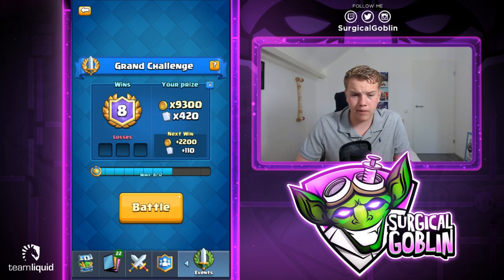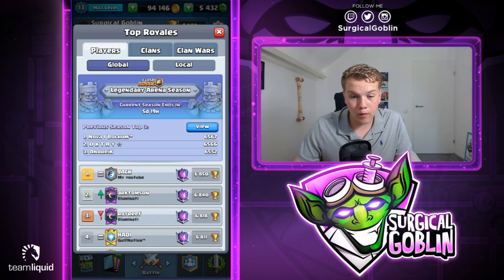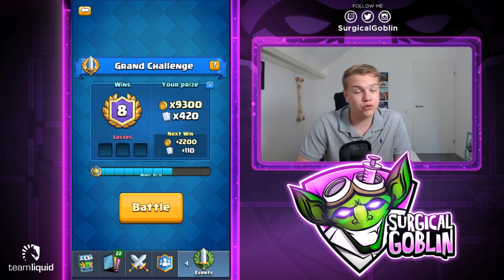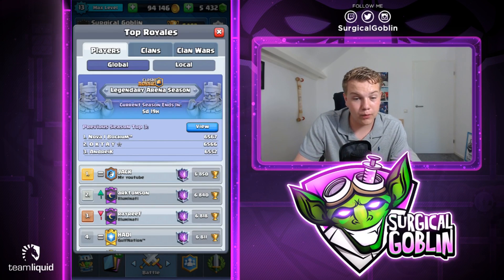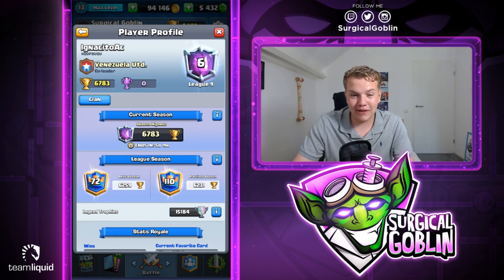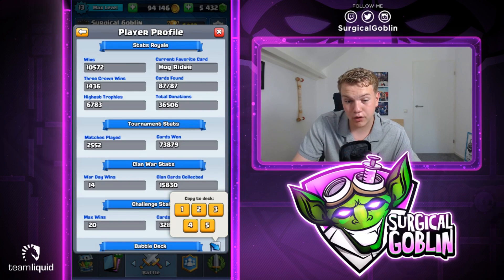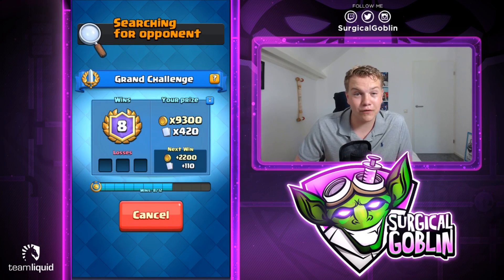Really strange deck — Valkyrie, triple spells, Giant, Inferno Dragon, Mega Minion, Miner — but it actually worked. I wonder if he uses it on ladder; it must be his profile deck. I'll do one more match to get to nine wins so next episode can be going from nine wins to twelve wins live. If we lose I'll copy another deck, but the goal today is nine wins. I'm thinking of going really high this time — maybe number six. Could be a fake deck. His current favorite card is Hog Rider, so let's carefully scroll down and copy without seeing the profile deck.